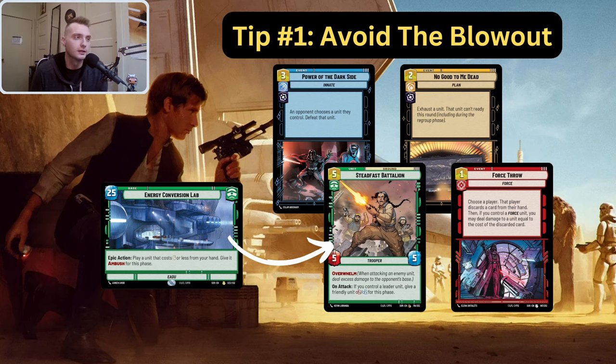That's a card you really don't want to see punish you, especially if you deploy Han. You don't want to flip Han into an empty board against blue villain because there's a great chance he's going to get Power of the Dark Side. Also, cards like No Good to Me Dead, the 1K event, and the banish zone. I played against a Boba Fett, got his deck list, checked if he was playing No Good to Me Dead — he wasn't, so I just had to worry about ECL and Steadfast Battalion. If their leader is out on the field, they can ECL their battalion and sack your Han.